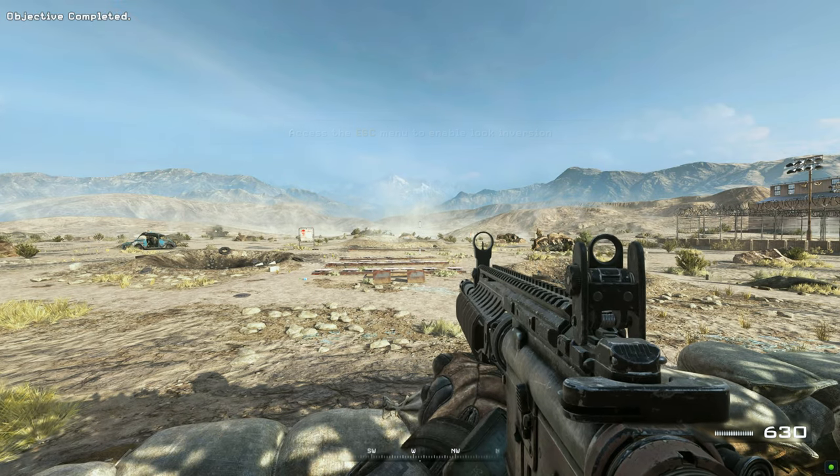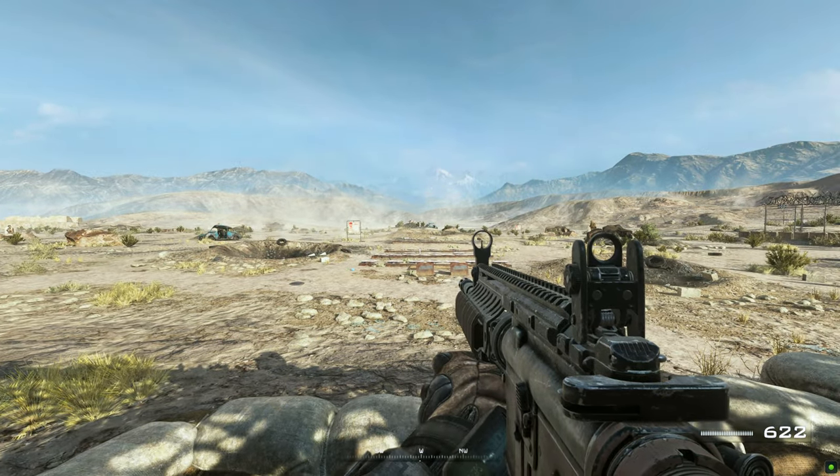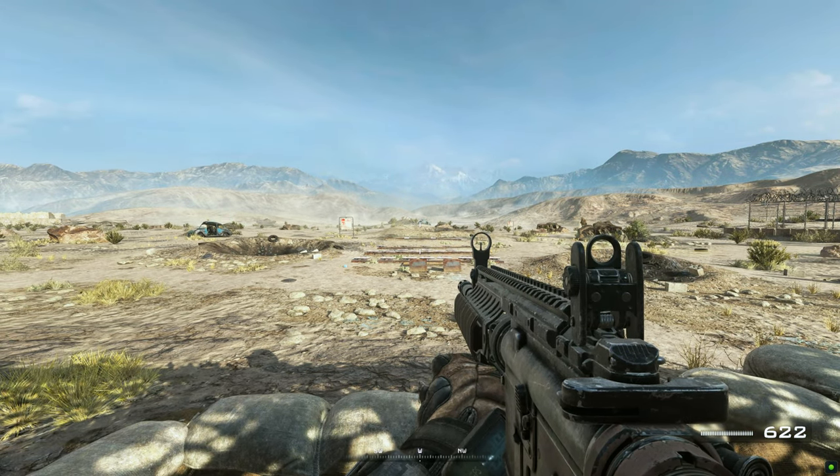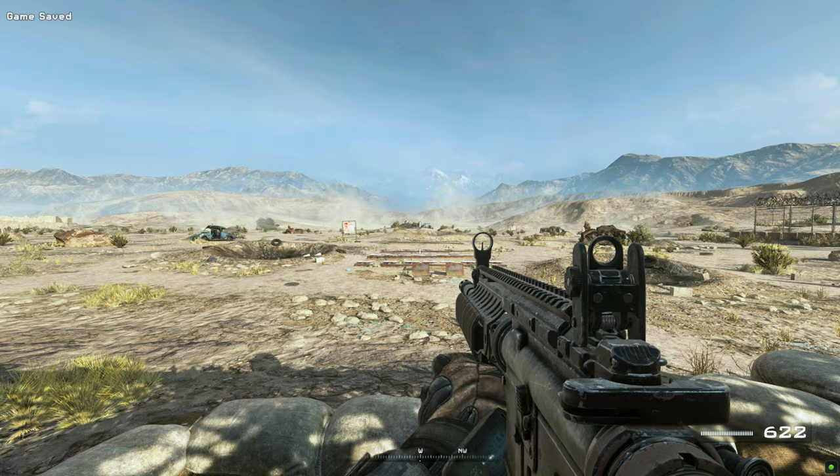You've got to pick your targets by aiming deliberately down your sights from a stable stance. Private Alan, show our friends here how the Rangers take down the target. Crouch first, then aim down your sight at the target.